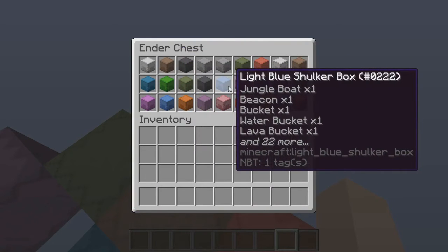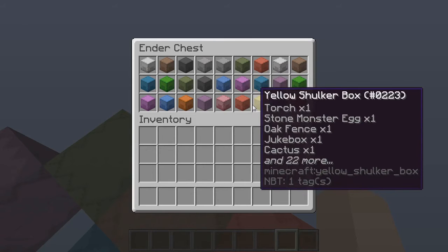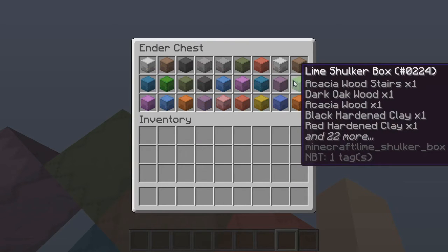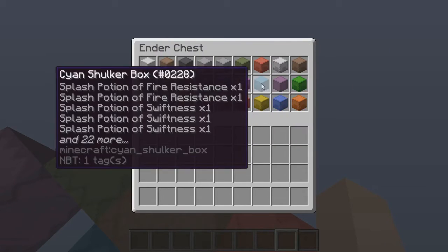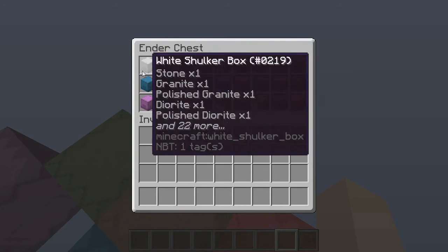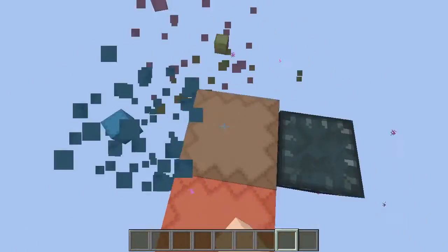Dark oak slabs, beacons, jungle boats, water buckets, lava buckets, and 22 more things — potions, stone monster eggs. Really, who has stone monster eggs? Acacia wood stairs, red hardened clay, spider eyes, carrots — guys I'm telling you every item in Minecraft is useful, right here in one ender chest. Let's get rid of these.